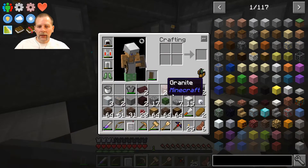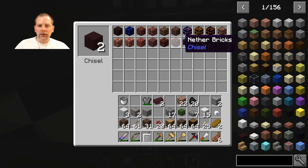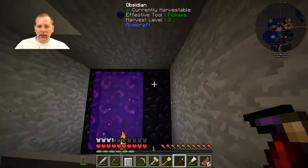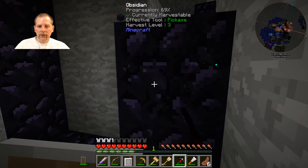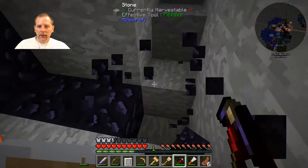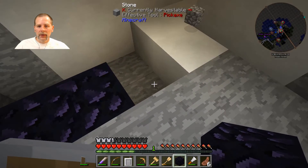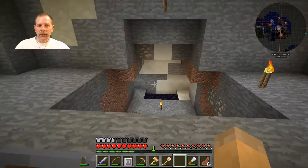I was looking at the chisel options for the nether rack and there's not really that much that's interesting, so I think I'm going to end up just using the standard nether brick. I kind of like these, but I also like the magma itself. I think the magma can be light emitting which would be pretty cool. We'll take this portal out, recover these blocks, and make our own portal down there.